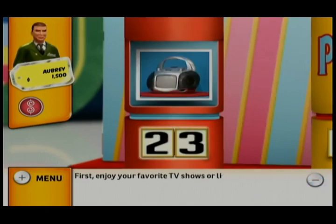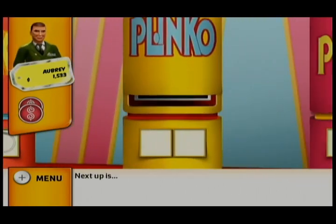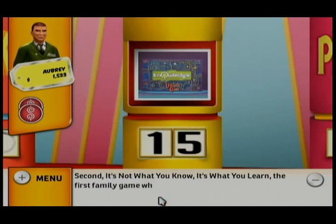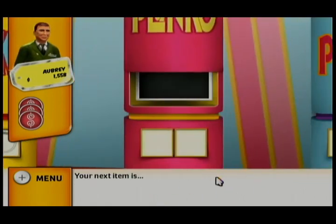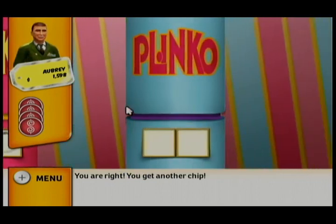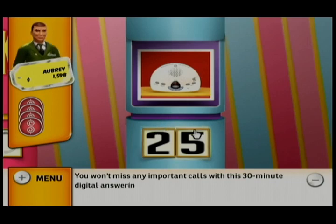Enjoy your favorite TV shows or listen to tunes with this all-in-one boombox with 5-inch TV. Is the right or left number the correct number in the price? You're right. It's not what you know, it's what you learn — the first family game where kids can play against their parents and may actually beat them. You're right. Go from curly to straight in minutes using this durable hair straightener. You're right. You won't miss any important calls with this 30-minute digital answering machine. You're right.